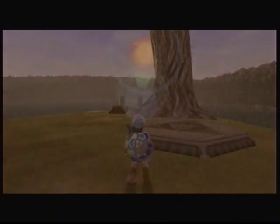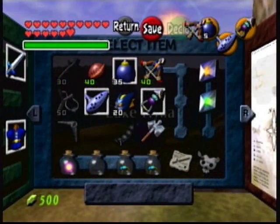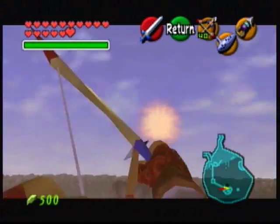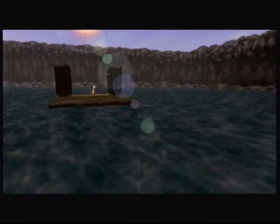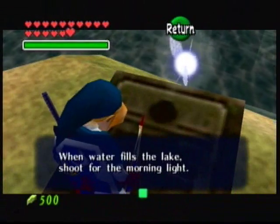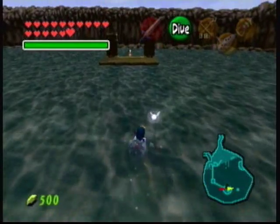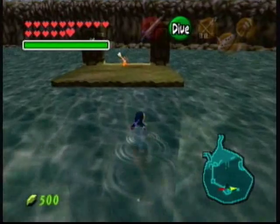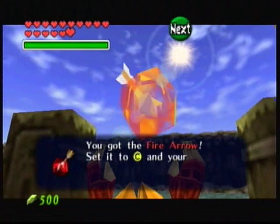So the next thing we can do — I was quick enough. You can get the fire arrows as the sun is rising for the sunrise. Now, you can actually do this before finishing the water temple. You can do it with the hookshot, but it's easier with the longshot. But the easiest way to get it in general — when the water fills the lake, shoot for the morning light. You got the fire arrow.